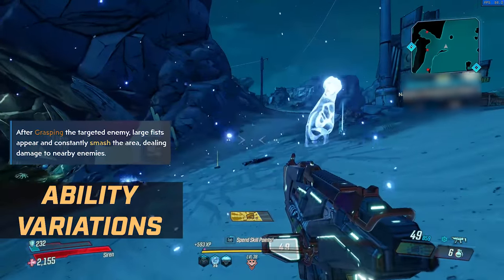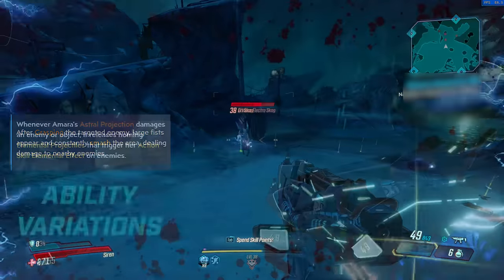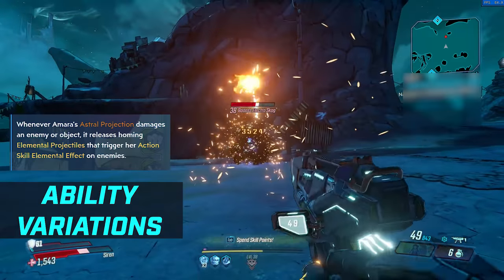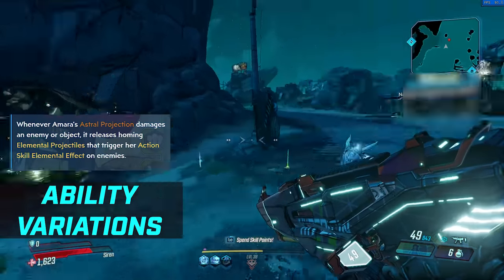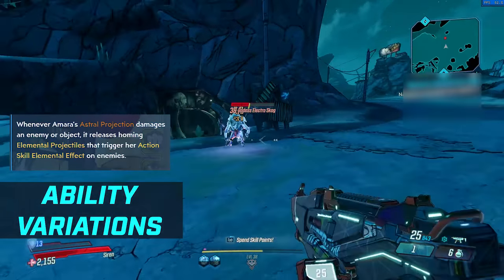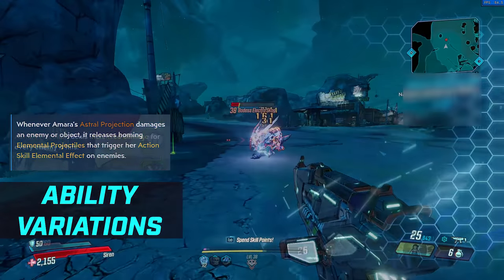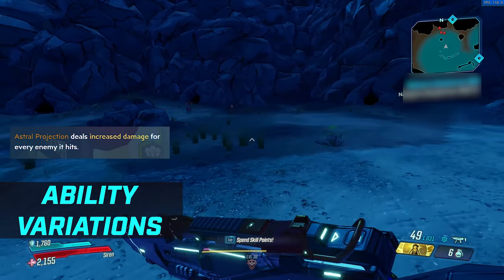Each of these abilities has augments, but there's a reason I'm leaving those until after going over the abilities. What variations of Phase Cast can you get when you invest into the Mystical Assault tree? The first is Deliverance — sending forward an astral projection, and whenever it damages an enemy or object, it releases homing elemental projectiles that trigger her action skill elemental damage on enemies. By default this is shock, but you can change it in the talent trees.